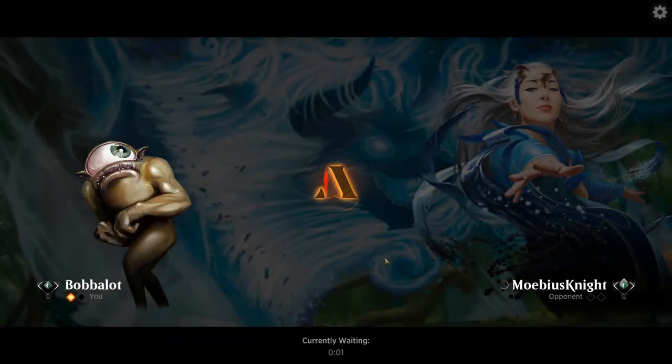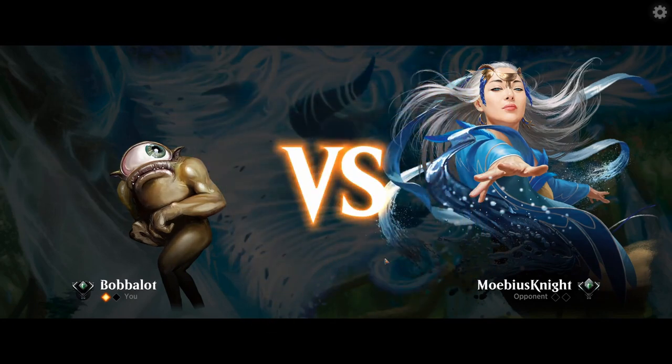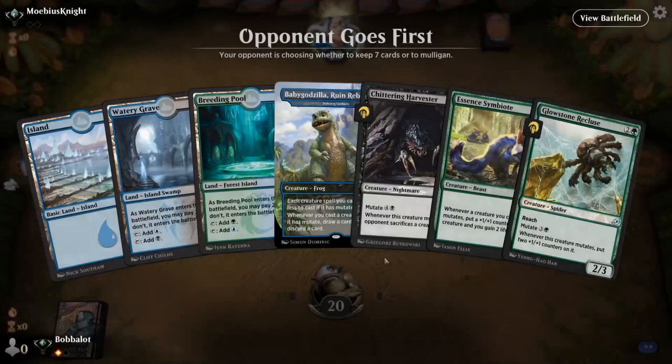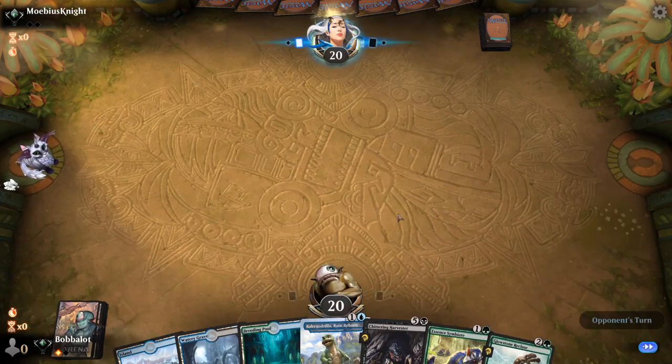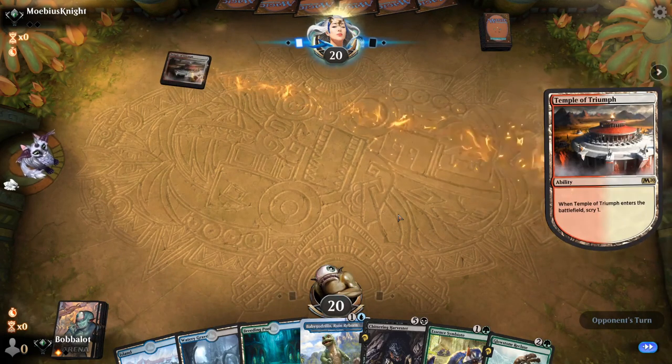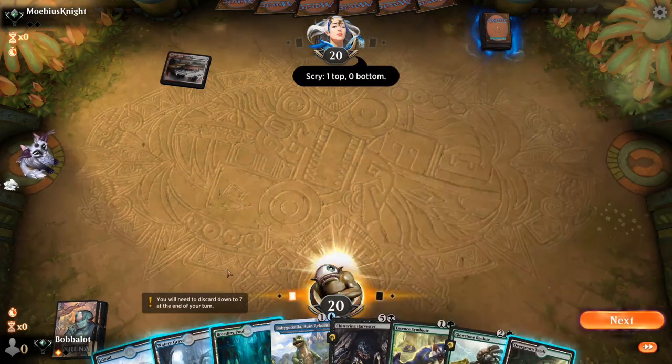Let's see how it goes. One thing to keep in mind when boarding in these Paradise Druids is that we could probably board to cut a land, because when you're making mana bases, you usually count your mana dorks as half a mana source — so boarding in four of those is like boarding in two lands. I think we keep this hand. We got Baby Godzilla, Baby Godzilla's gas, Symbiote's a decent backup. One thing to note about Symbiote — it's not going to be as important in this matchup, but it does stop Heartless Act.